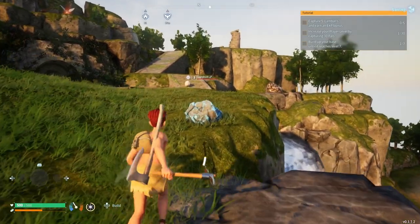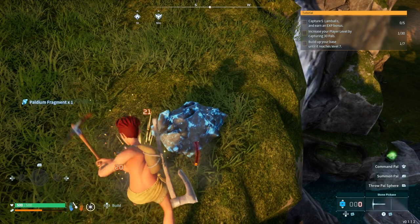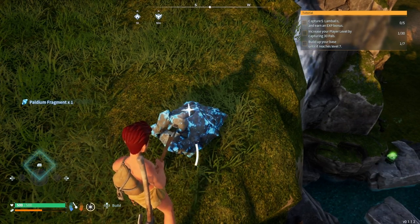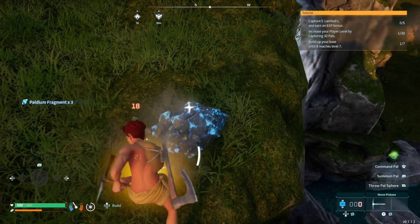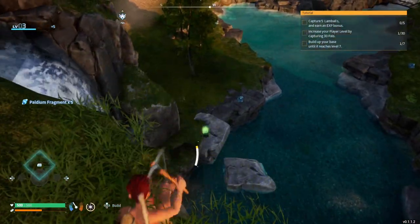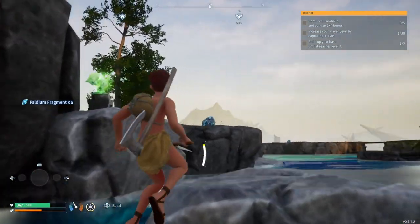Let's go here and mine this. One paldium fragment - I need a lot more than one. What's that? I can see the bottom right of my screen there's a weird green thing - let's go see what that is once we've got this. There we go. There's a green thing down here - oh no, it took a lot of damage.